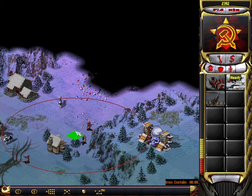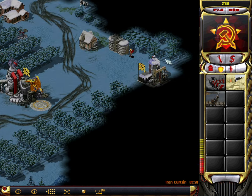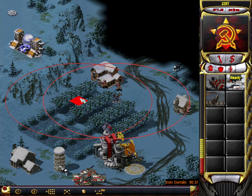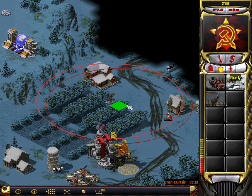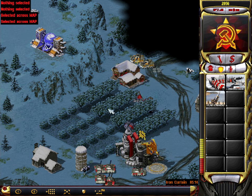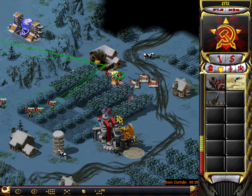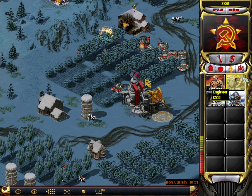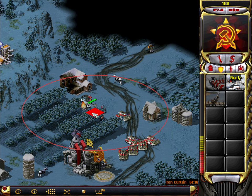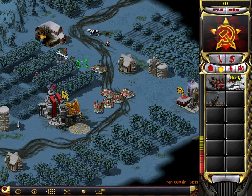New construction options. Building. Construction complete. Engineering. Yes, Commander. Comrade. Construction complete. Our base is under attack. Building. Training. Construction complete. Repairing. Cannot deploy here. Unit. Engineering. Checking designs. Pack building. Captured.